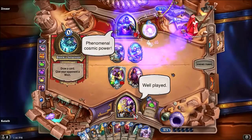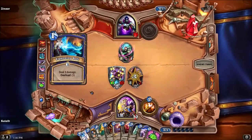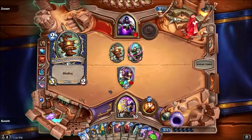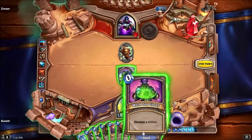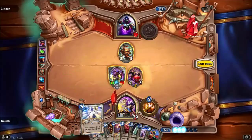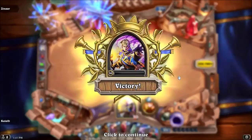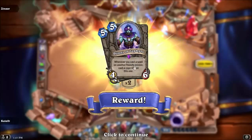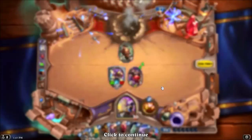Well played. 'Phenomenal Cosmic Power!' Oh, that was a mistake. Let's see what he has — oh yeah, because he's got the Windfury stuff. This was clearly the perfect deck to use. Genie of Zephyrs: whenever he casts a spell on another friendly minion, cast a copy of it on this one. Jeweled Scarab: discover a 3-cost card. This will be interesting.